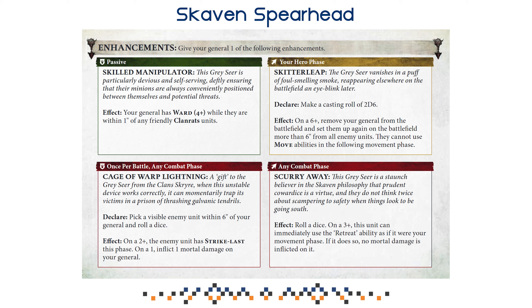Then we have Skitter Leap. In your hero phase, you make a casting roll of 2D6 — on a 6+, remove your General from the battlefield and set them up again more than 6 inches away from all enemies, though they cannot use the move ability in the following movement phase. I think this is probably the ideal enhancement to pick, simply because you just position your General on an objective your opponent has left completely, pop up in their deployment zone even, and be annoying with your Grey Seer. Your opponent actually has to move over if they don't have shooting units, and you get to keep battlefield control. Skitter Leap forces them to decide whether to hold the midfield or run back to deal with your Grey Seer. Excellent ability.